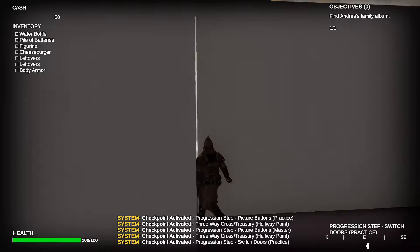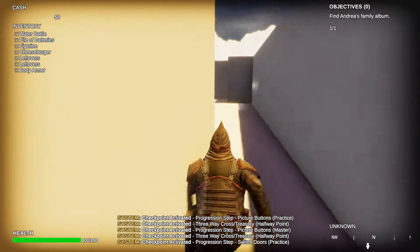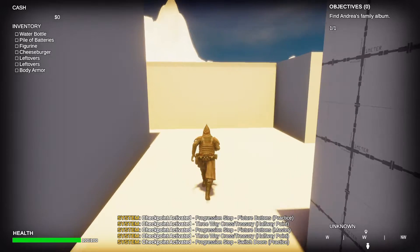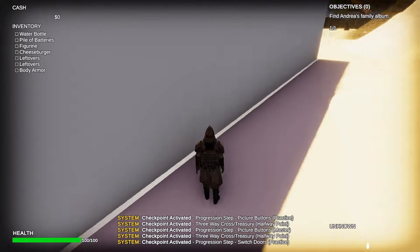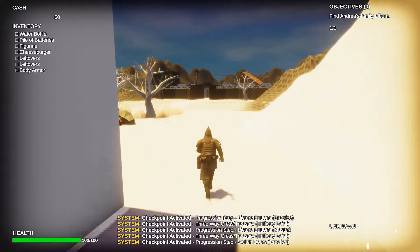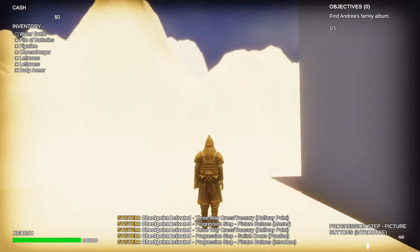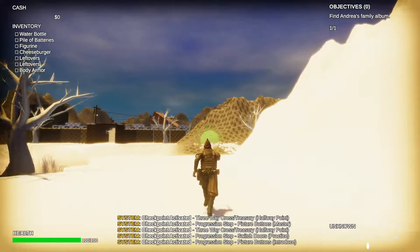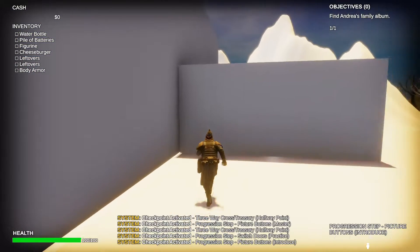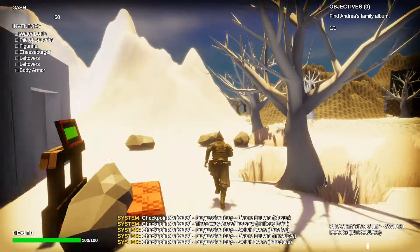That one's not even attached at all. You didn't texture that at all either. Your light is still going through this side of the wall as well. If you had textured the terrain it probably would have done pretty well, but it's super bright. And it looks like this one's not attached either — that's a really big whoopsie.